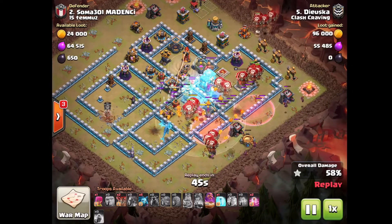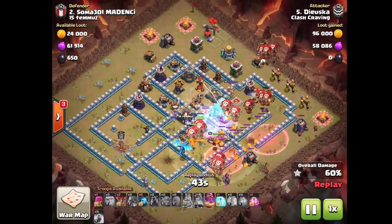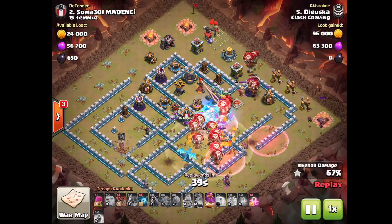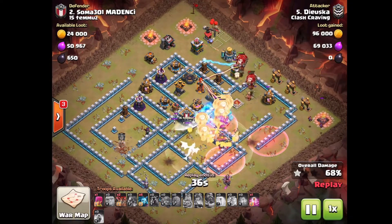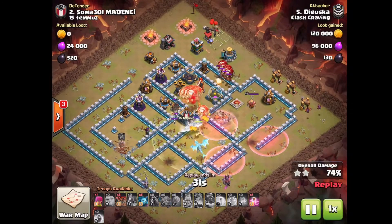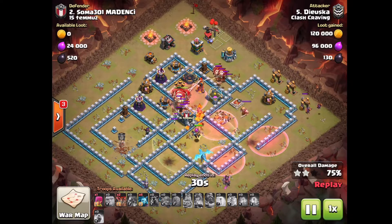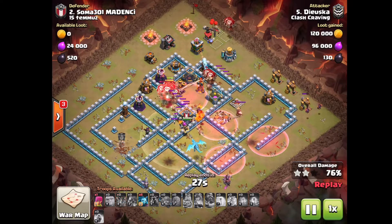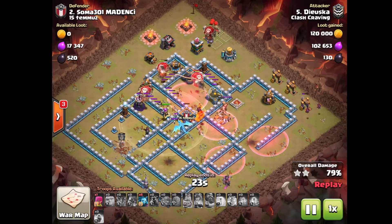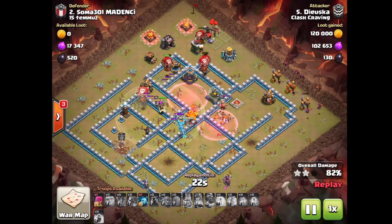The Lalo is now coming in. He's gonna freeze the Town Hall, a Haste Spell right there, and the Loons have nowhere to go but straight toward the Town Hall. Good Warden ability, and then for the back end you have a Haste Spell. The Loons are still in the Warden ability at this point, so the timing on the Warden is really, really crucial.